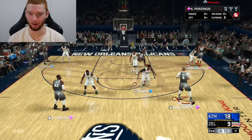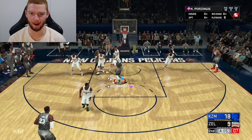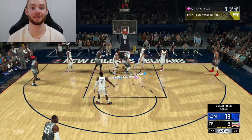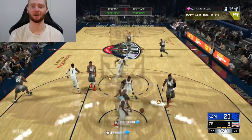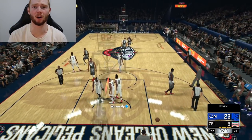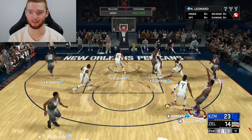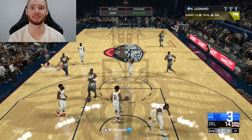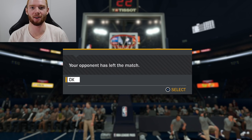Giannis is wide open in the corner, but I really want to feed it to Kristaps because he has just been destroying this game — he still hasn't missed. He now has 21 points and 4 boards. I do actually have my bench on right now just to give the starters a little bit of a break, which means Kawhi Leonard is wide open for three and he ain't missing that. Just like that, my opponent left the match when I had my bench on. You can see his stats — he had over 20 points, quite a few rebounds, and shot probably like 80% which is very good.